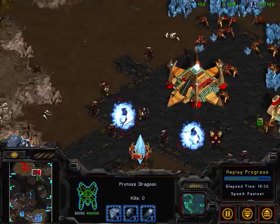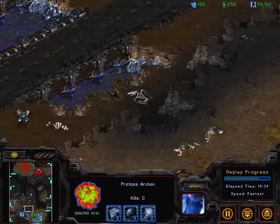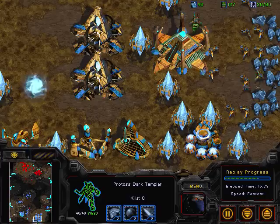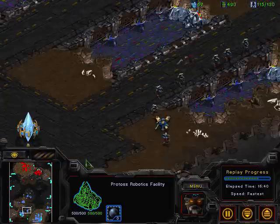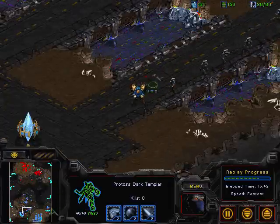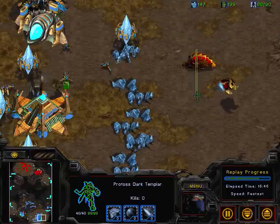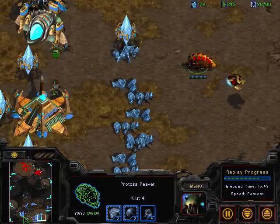JSTAR has a huge advantage — 110 supply to 75 supply — but a Dark Templar is coming in here and I don't see any Observers. It doesn't even look like there's an Observer being made, so this Dark Templar can actually net a lot of kills, because units that die in one hit don't give a warning signal.